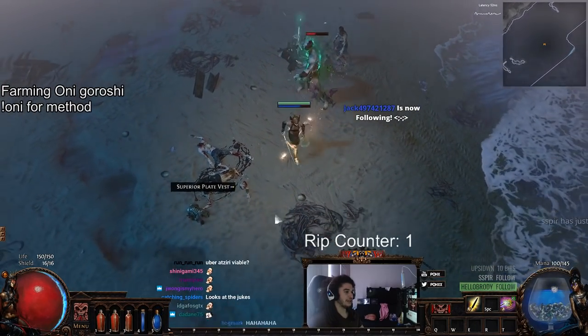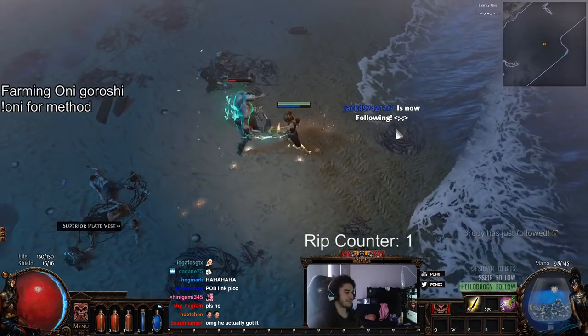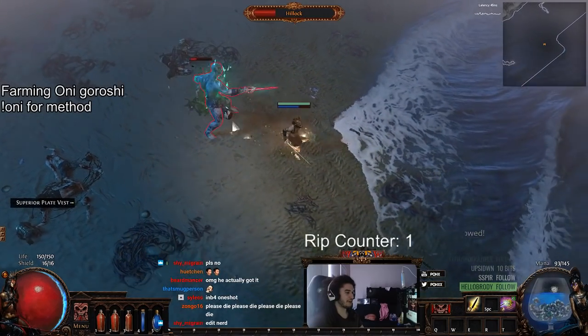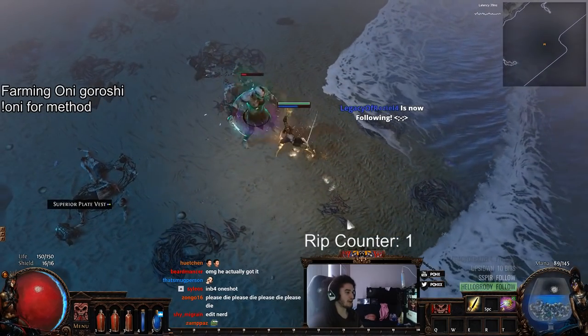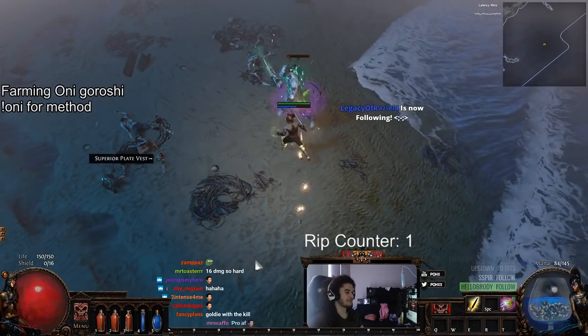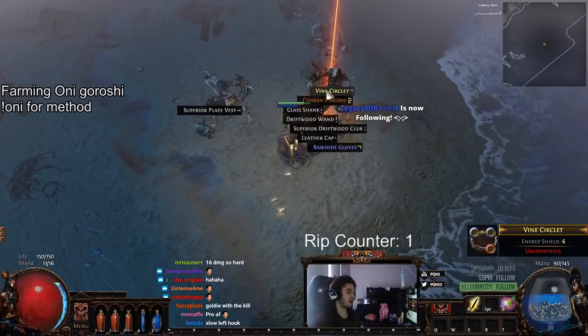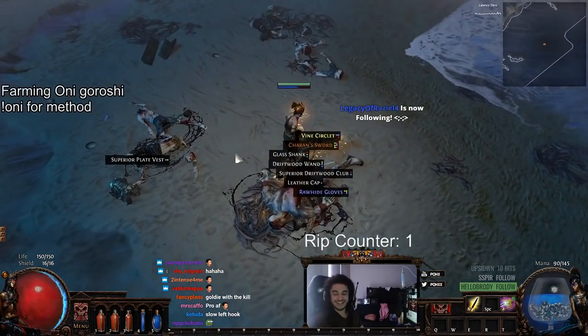Uber Hillock is a very dangerous fight, and since we're playing in hardcore we need to take the most extreme precautions to make sure no rips occur. Now when you slay Uber Hillock, he will drop a new unique.